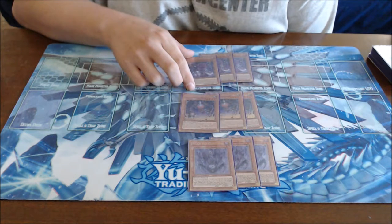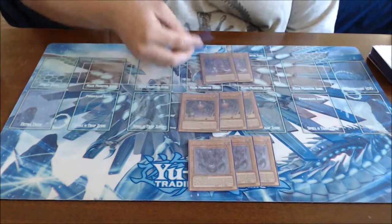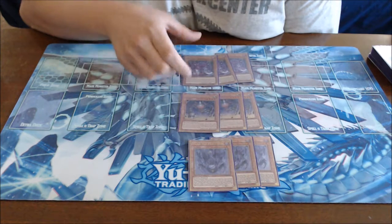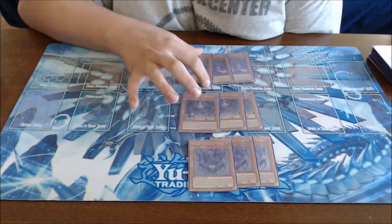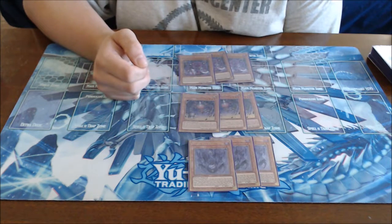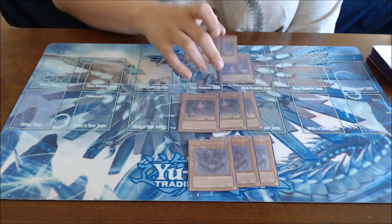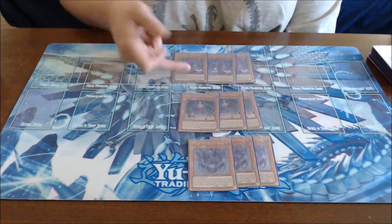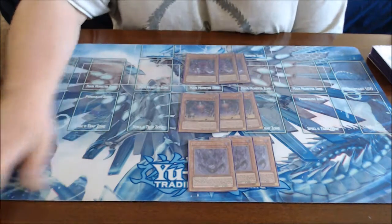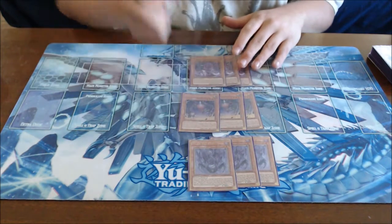Crimson Nova is unaffected by other monsters' activated effects whose original attack is 3000 or less — so Dark Magician or Blue-Eyes effects, for example, like Alternative White Dragon which came out the same set, can't just pop it out of nowhere. When this card destroys a monster by battle, you can activate its effect to have it attack a second time this battle phase. The kicker that will end games quickly: during your end phase, each player takes 3000 damage. That effect only triggers once per turn, so if you have three Crimson Novas, only one 3000 burn triggers.